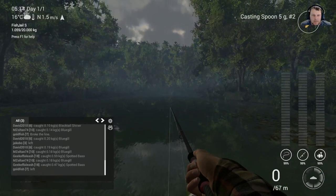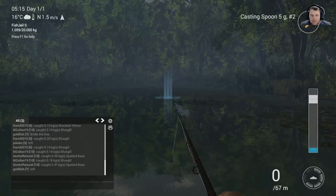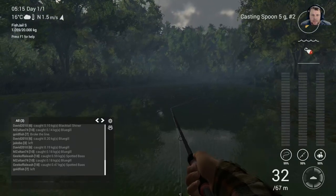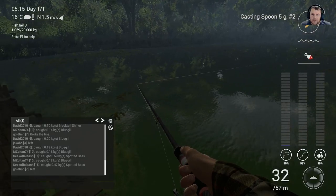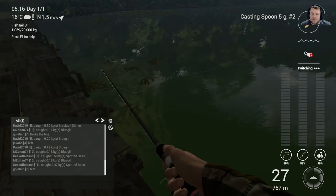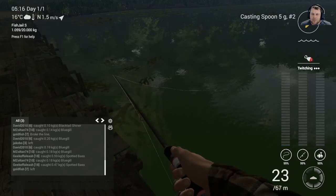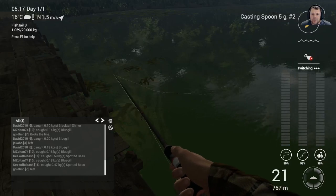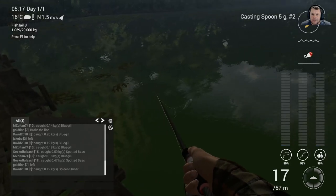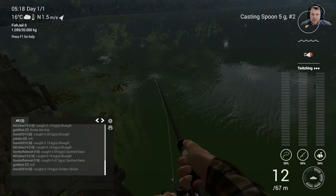Another spot is straight in the middle here somewhere. Same thing next to the reeds — wait for it to drop, start winding, and off we go. Sometimes this works, sometimes it doesn't. In this particular spot in the middle I didn't see any splashes — usually when there's no splashes there's no fish, so we're kind of going out on a bit of a limb here.